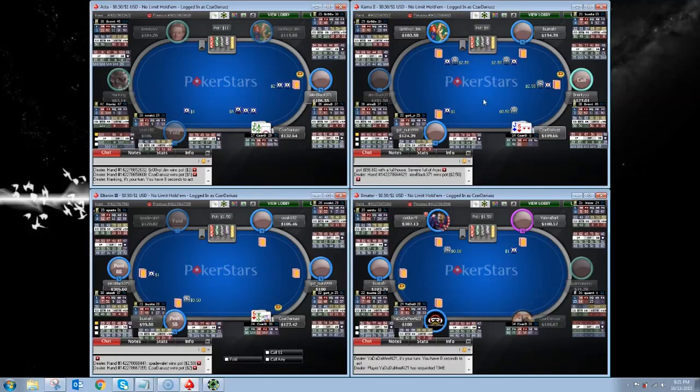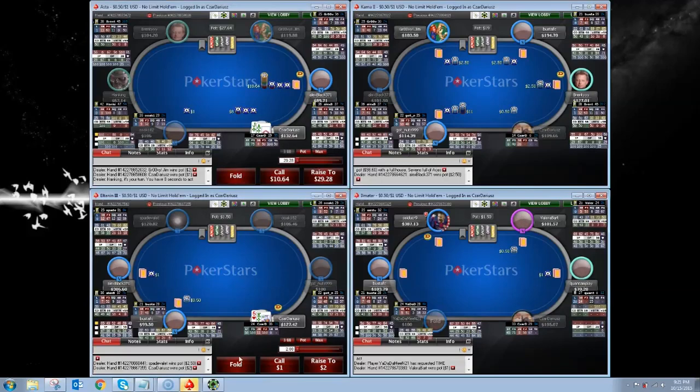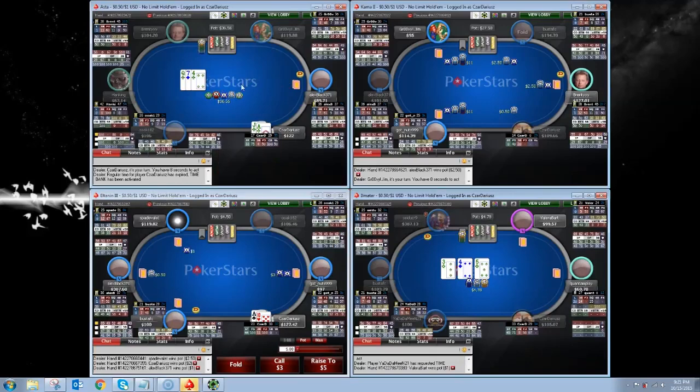You get into a scenario where my range is capped, so he might be check-raising me really light. But I still have a fairly strong hand, so because I know he can check-raise me light, I call down a bit lighter. It can get into a messy situation pretty quickly if you don't know your opponent very well. We got a four-bet coming out of Alex Black, who has a fairly tight four-betting range on the button. But we're getting good odds here with ace-jack, so I think I click the call button. We flop a flush draw — that's really nice.